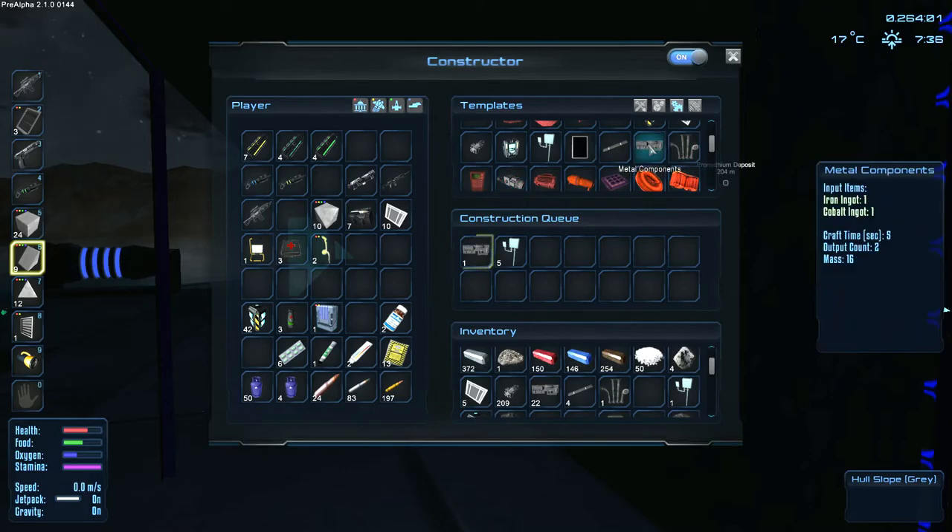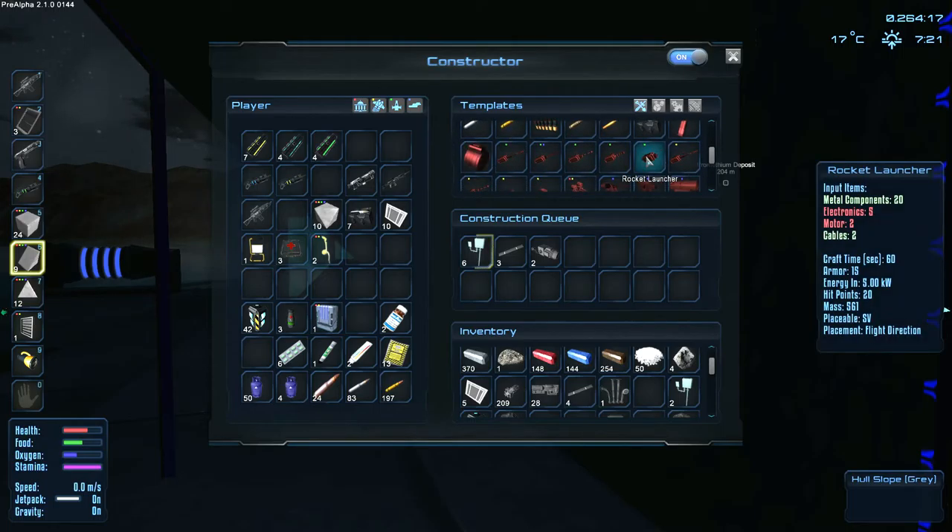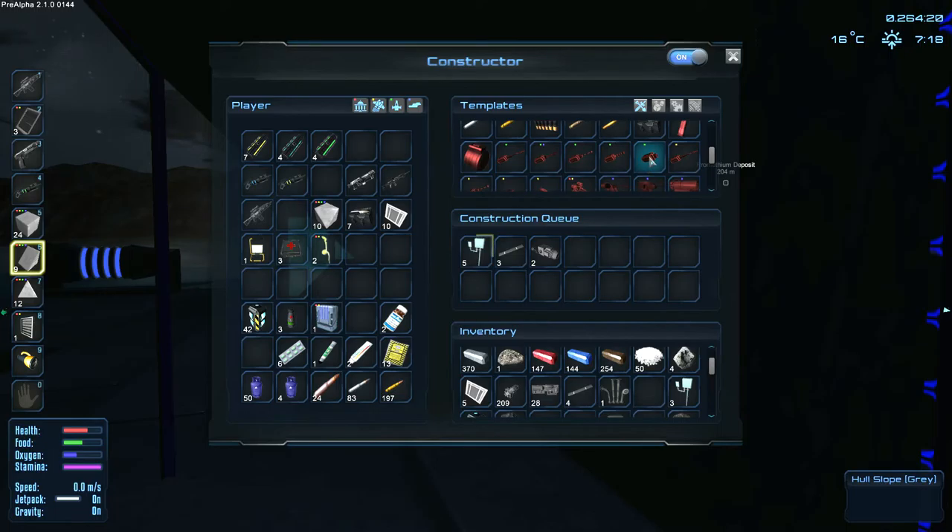We need four of those, we'll need two, four, six cables, and we need two electronics, then we can build two of these. Then we can build this. This is kind of how we do the crafting currently - it kind of stinks but it's the way it works.